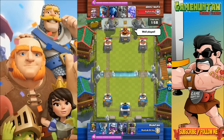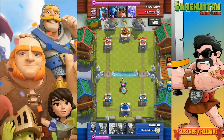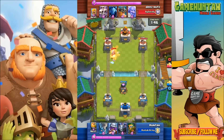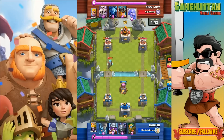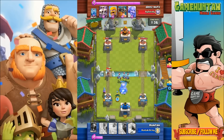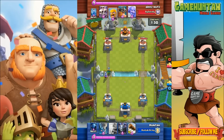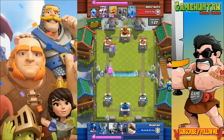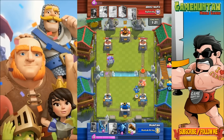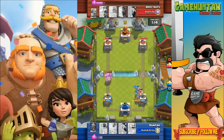The Dart Goblin right behind the Royal Giant provides protection, taking care of the Barbarians with the Fire Spirit — a perfect combination. The Dart Goblin attacks so fast that it can bother your opponent quite often with just a three-elixir card. It's probably not the best card — I'm still deciding between the Dart Goblin and my Archers — but for now I'm using the Dart Goblin because of the range and the speed. The Hog Rider and the Dart Goblin work really well together too; I'm gonna make another video with that combo.